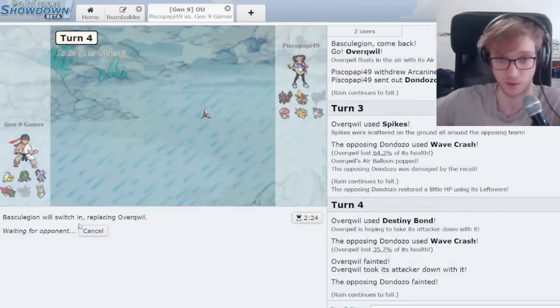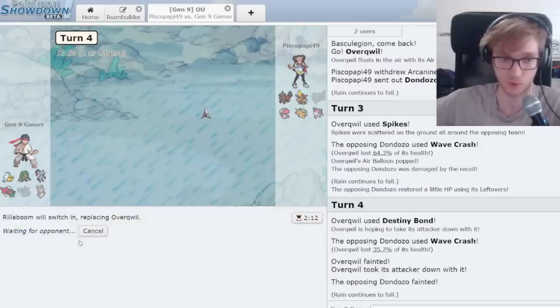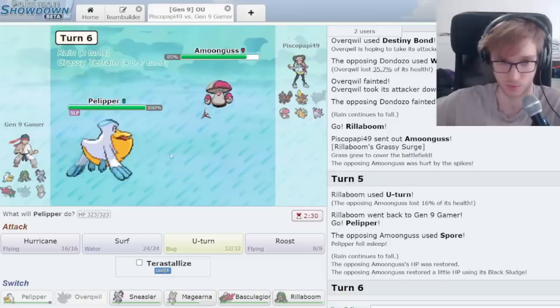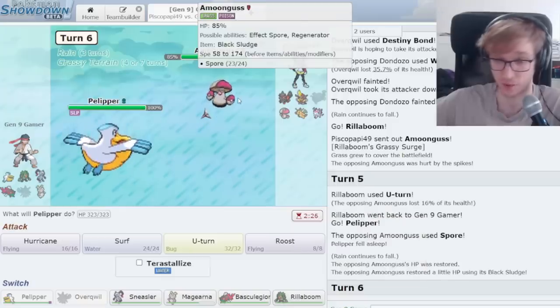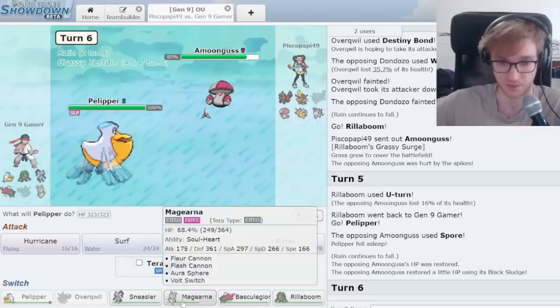Now what do they do? What's the switch? Dragonite. What if I go Magearna first? Actually, Rillaboom first — U-Turn. They won't Spore. They Spored in the face of my Grass type — I guess I was likely switching out. That's fair. We don't really need Pelipper to click moves, so that's alright.